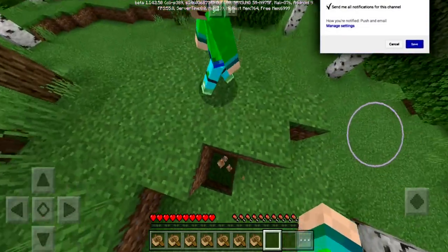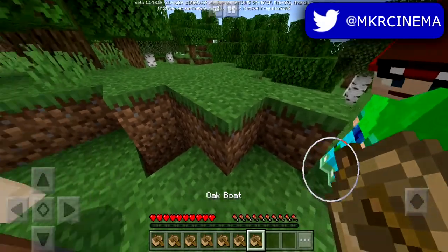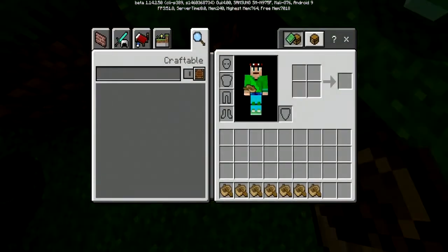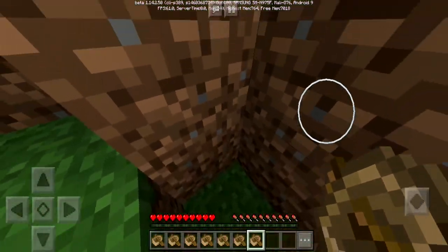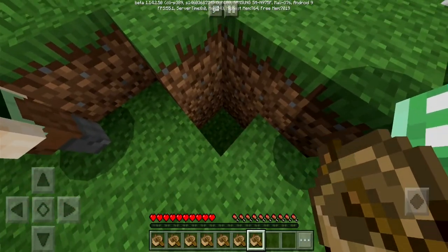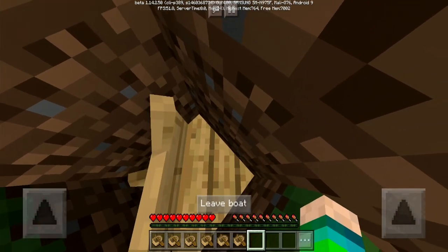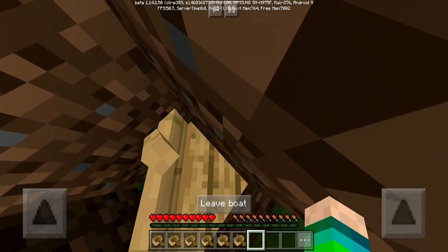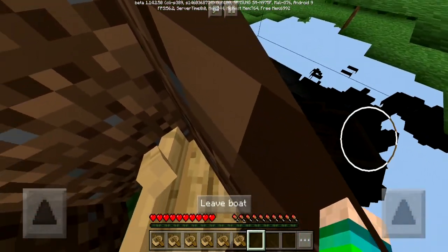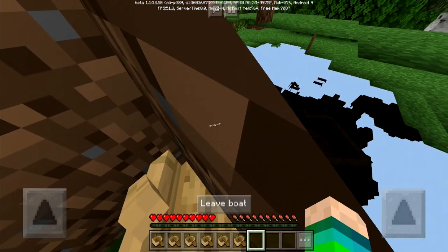Let's get right down to the video. What you're gonna need to do in order to perform this x-ray glitch is grab yourself a boat. Once you have a boat, you're gonna need to dig a little hole next to any wall - the wall kind of has to be like a shape like this. Then you just build yourself a hole, place your boat just like that, click the boat, and slowly move into the wall. As you can tell, you are able to x-ray through the wall and see caves, ravines, holes, and other people's bases.